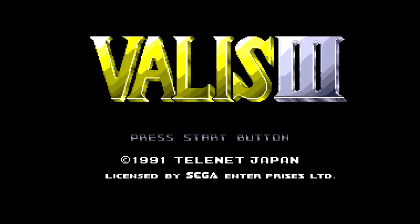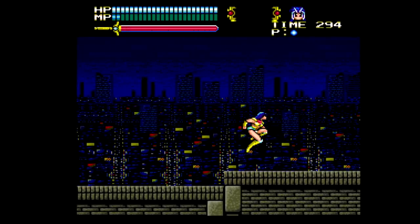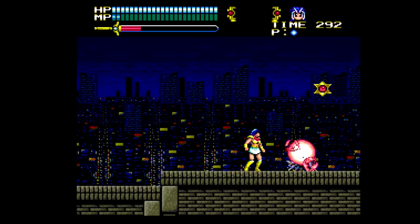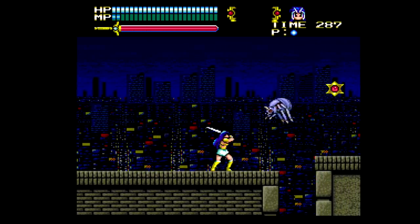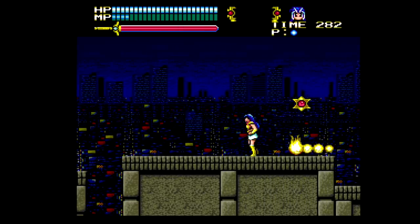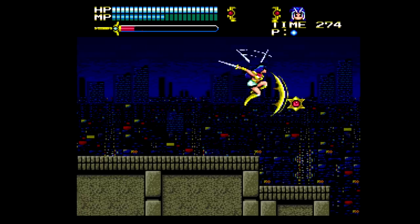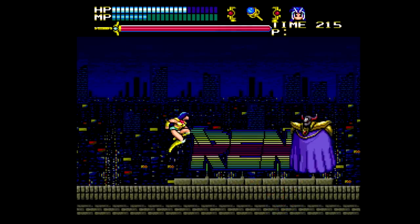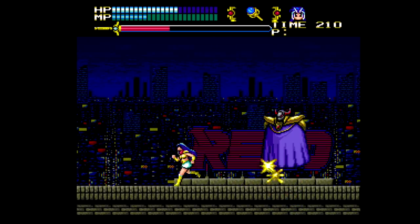Valis III looks and plays far more like the first Valis, which is a very good thing. Yuko returns to stop the King of the Dark Realm from invading Earth and the Dream World, an adventure that spans seven acts, each with multiple subsections. Like the original, there are short and high jumps, slides, magic attacks, and projectiles in your arsenal. This time you have a power gauge that controls your damage potential. Every time you use your sword, your gauge resets and needs to recharge before you return to full power. Attack too soon and you do a lot less damage, kind of similar to the legendary axe on the PC Engine.